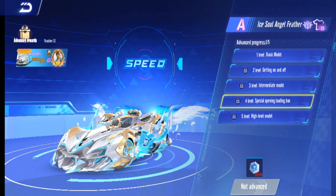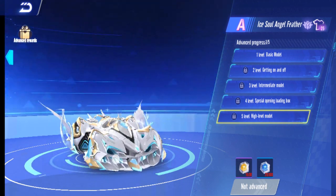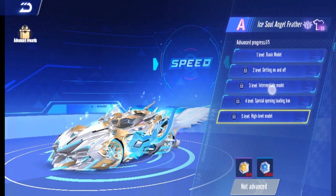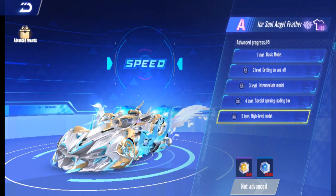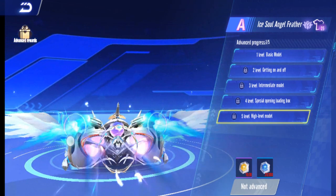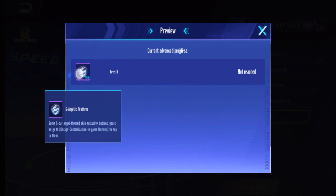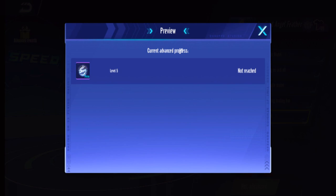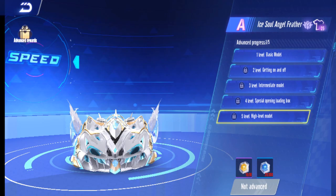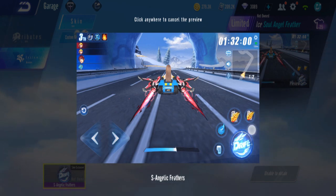Level five is the high-level model — the car looks even more detailed compared to the intermediate one. There's more additional detail. Also at level five, you get a customized drift button for the ISO Angel Feather, so you'll have a special drift button in your settings.